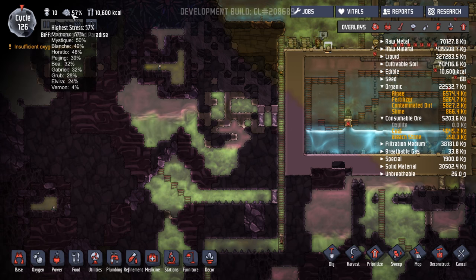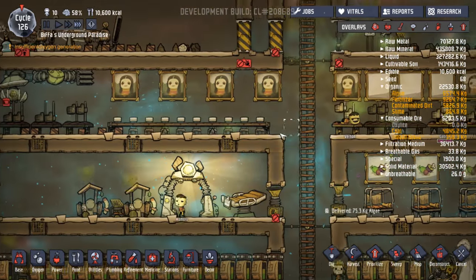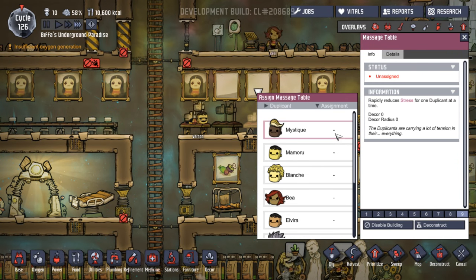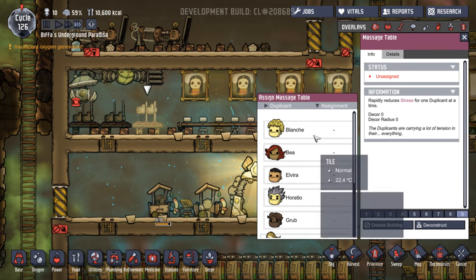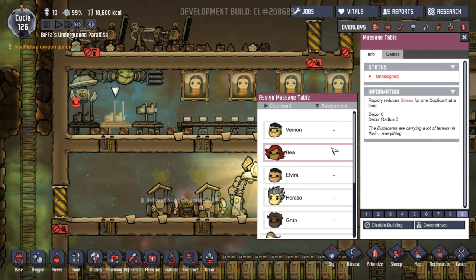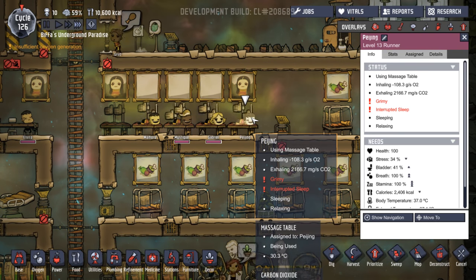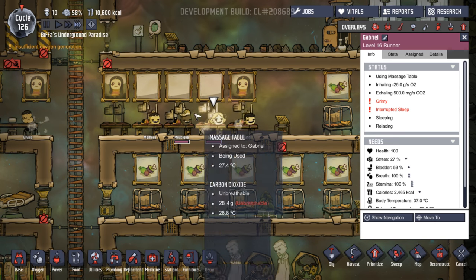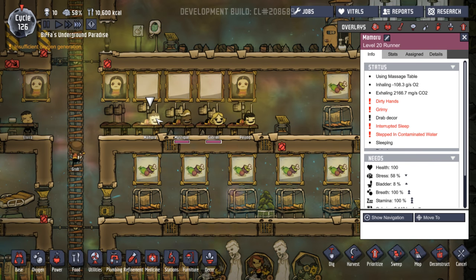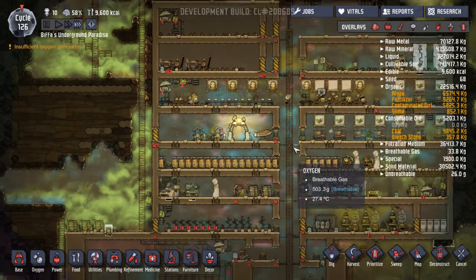Mamoru, Mystique, Blanche, and Horatio — let's go here. Mystique, Mamoru, Blanche. How are you guys doing? Beijing stress 34, Gabriel 27, 49, 58. Yeah okay, we'll leave you guys running around.